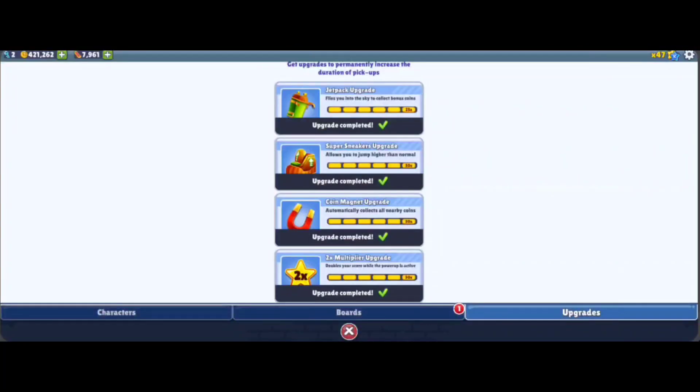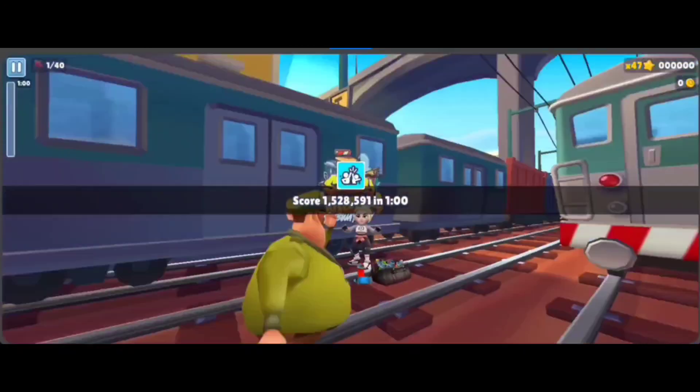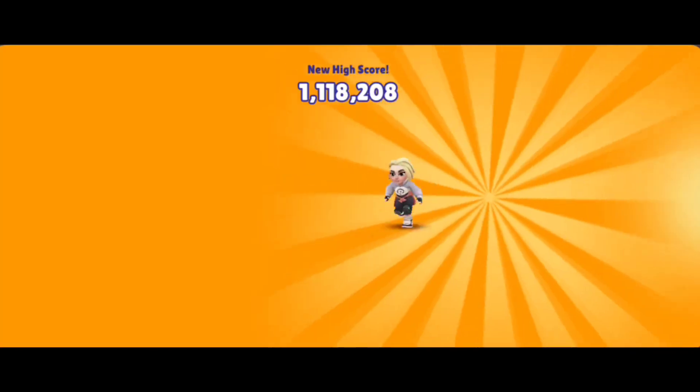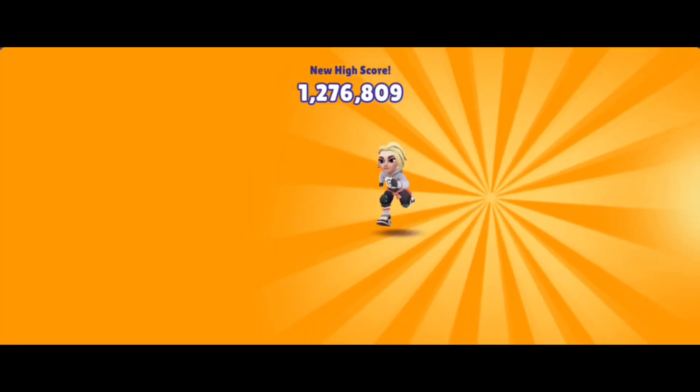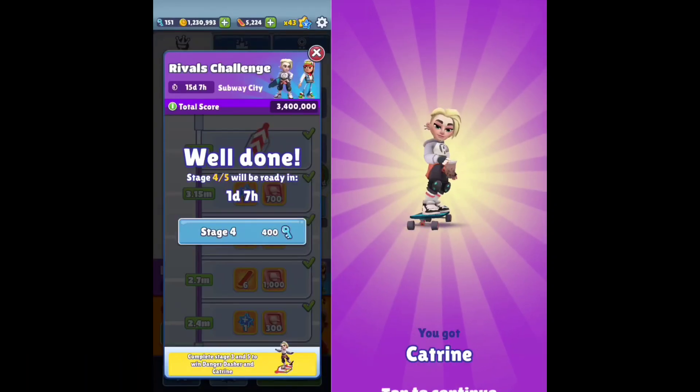First and foremost, make sure to use power-ups and boosts strategically. They can be the game changers that help you achieve your target score. Utilize score boosters and headstarts to maximize your score and multiplier. As you progress through the event, you'll unlock exciting rewards like new boards, outfits, and additional surfers.